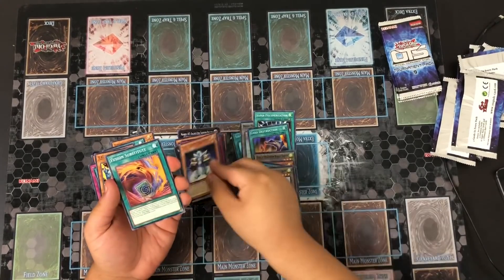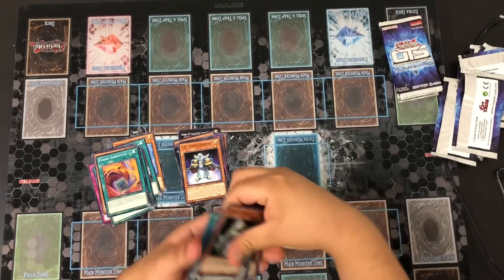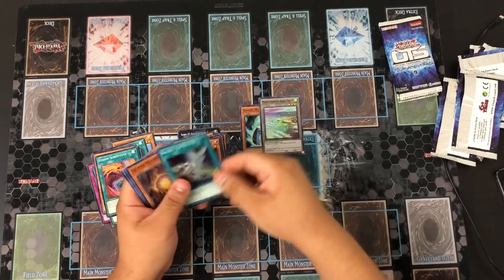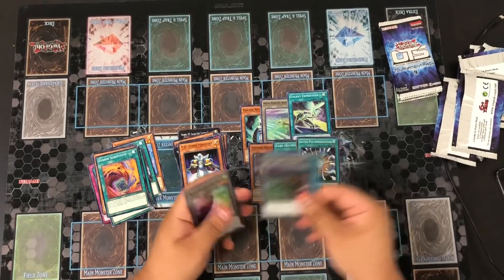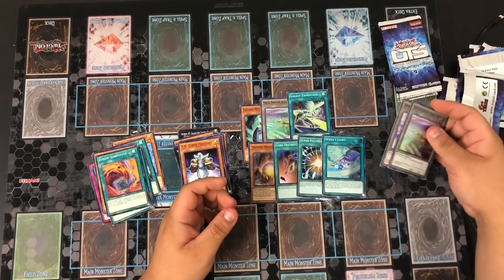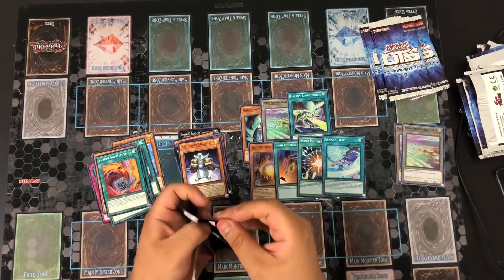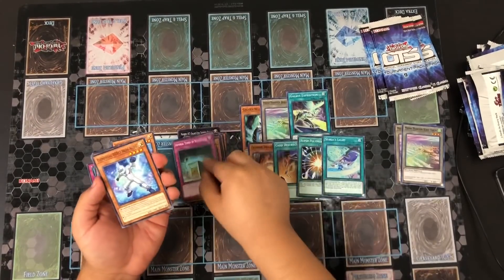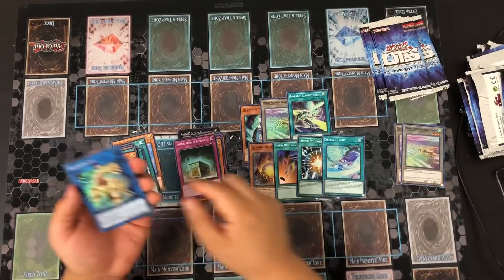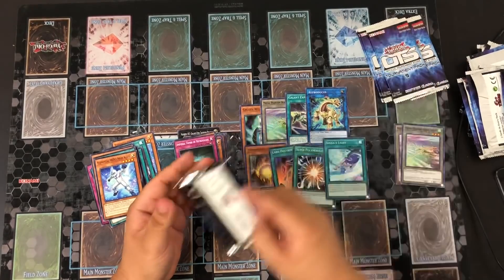We got Elemental HERO Absolute Zero, Fusion Sub, and a Galaxy Wizard. Looks like we've pulled seven out of ten different super rares. Next pack brings us Imperial Tombs of Necrovalley, Rip Crow, and Docus — so that's eight supers out of ten.